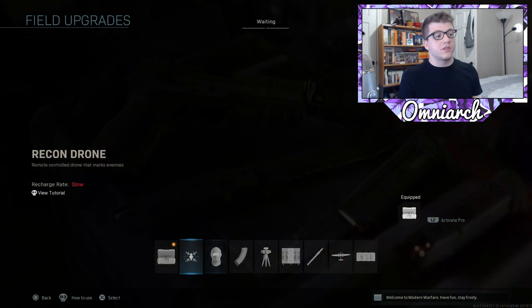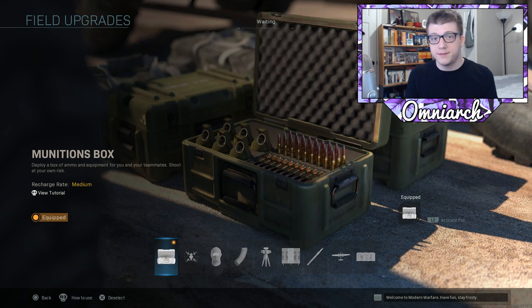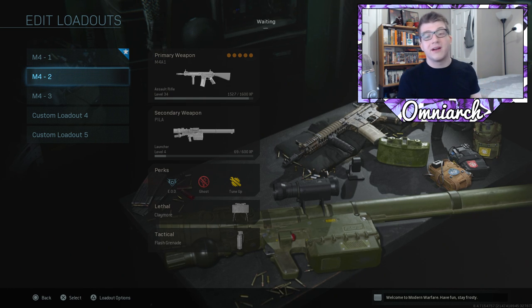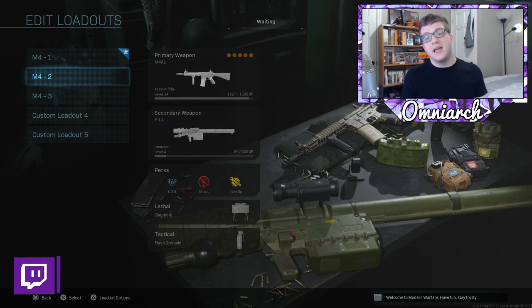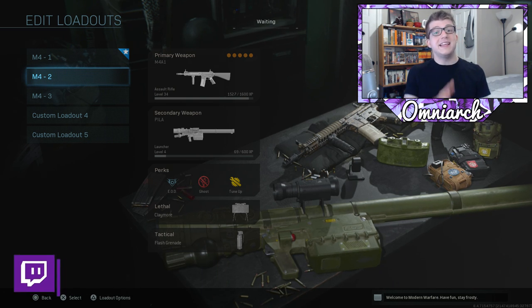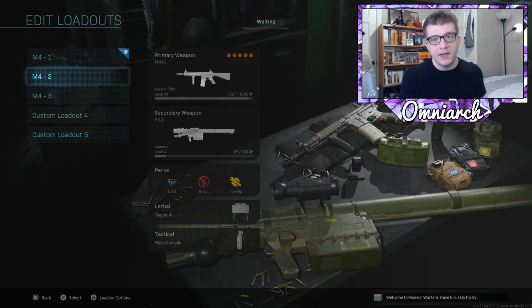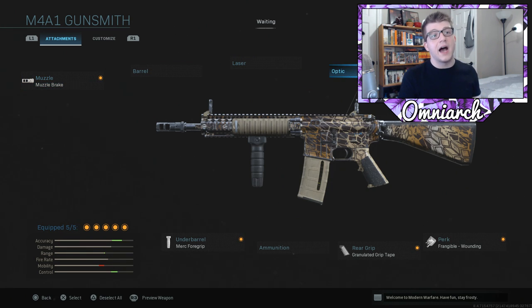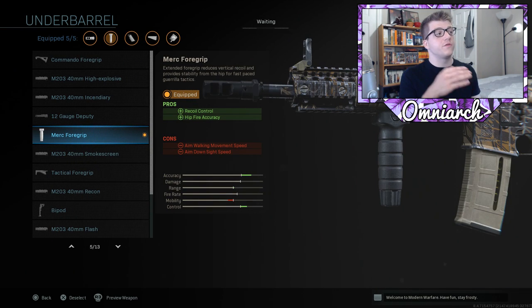The second class is more of a hybrid medium-to-close range setup for players who are going to be moving around more. It favors hip-fire in close range engagements better than the first class, while still being an assault rifle. Looking at attachments: we have the muzzle brake on here, we removed the optic for that slot, and everything else is the same except the underbarrel — we changed it to the Merc Foregrip.